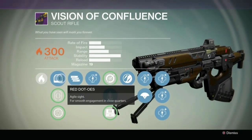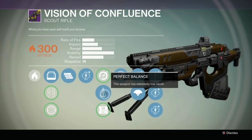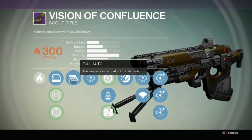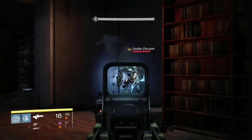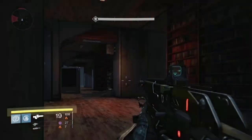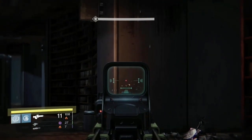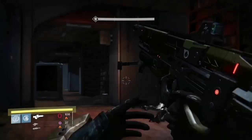This is the Vault of Glass scout rifle, the Vision of Confluence. It deals more damage to oracles during the raid. It's got 19 rounds in a magazine, comes with solar damage, and has Full Auto and Zen Moment as its perks. Body shot is 297 and precision is 890. The Vision of Confluence can shoot its 19 rounds in about 6.7 seconds, giving it an estimated DPS of 867 to 2528.